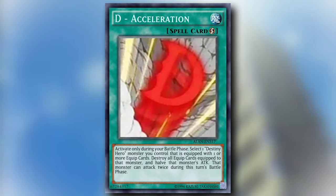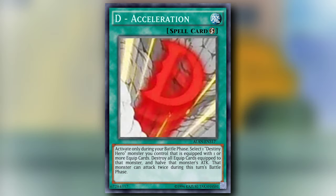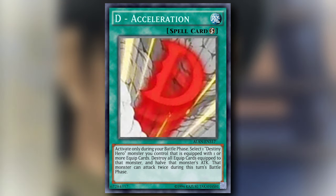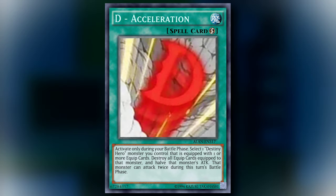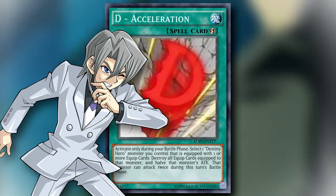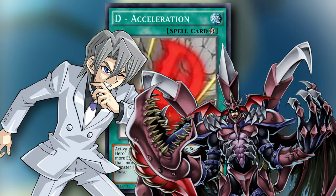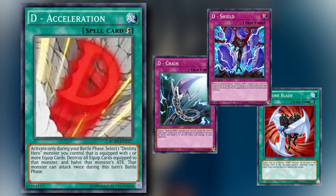D Acceleration is a quick play spell card which can only be activated during your battle phase. Target one Destiny Hero monster you control that is equipped with one or more equip cards. Destroy all equip cards equipped to that monster, and that monster can attack twice during this turn's battle phase. Destiny Heroes have very few in-theme methods of equipping cards, but for those that they do have — not including Plasma — they're not very good. So playing D Acceleration forces you to fill your deck with some of the worst tools at their disposal, putting you in an even worse predicament.